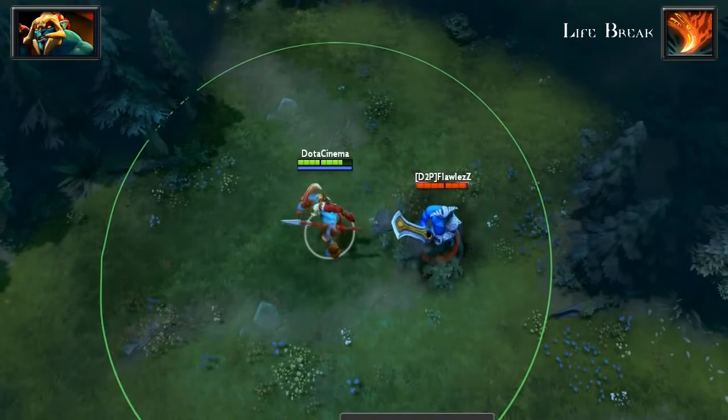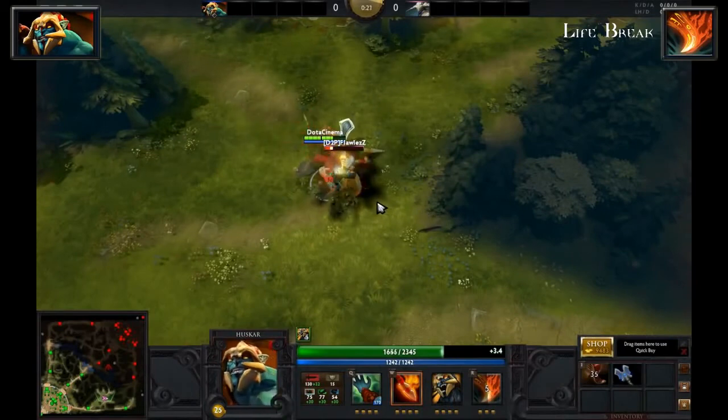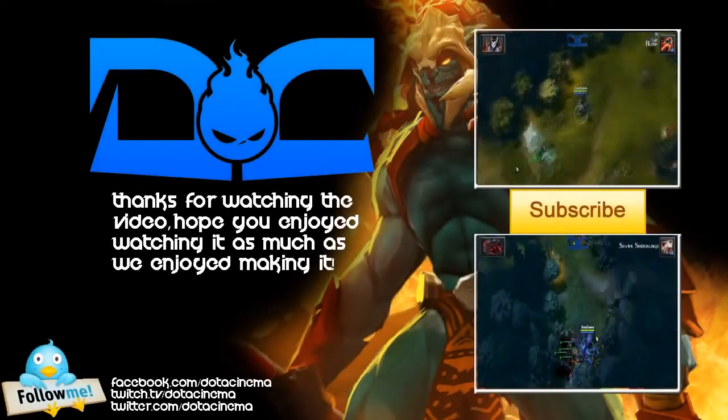Aghanim's Scepter can also be picked up by Huskar, which will not only decrease the cooldown of his ultimate from 15 seconds to 8, but also increase the damage from 50% to 65%.